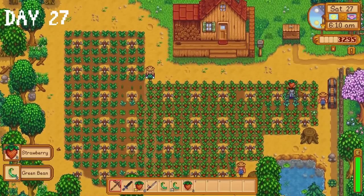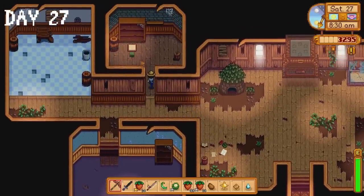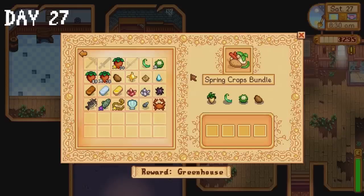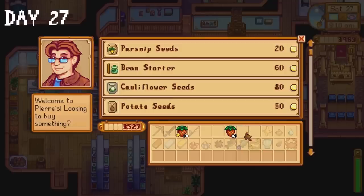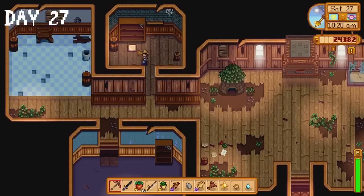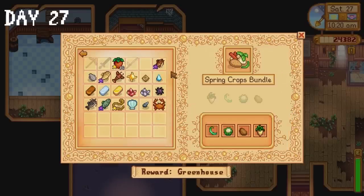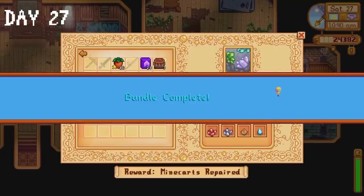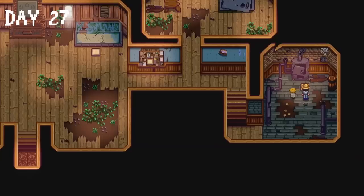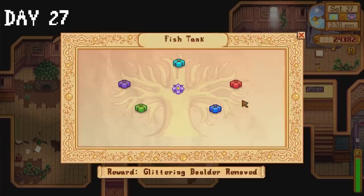We've got another strawberry harvest on day 27, which is absolutely sensational. I donate a green bean, a cauliflower and a potato to the community centre, then I realise I forgot to bring a parsnip. Even when I'm making decent progress I still have that scallywag mentality. I sell most of our strawberries to Pierre, then return to the community centre with the parsnip, completing the spring crops bundle and unlocking access to the other bundles. I complete the crab pot bundle, donate some fish to the fishing bundles, and complete the entirety of the boiler room — meaning the mine cart system will be repaired.